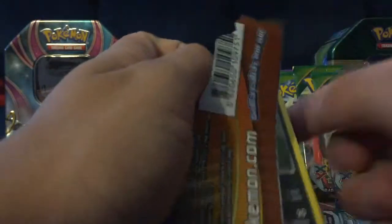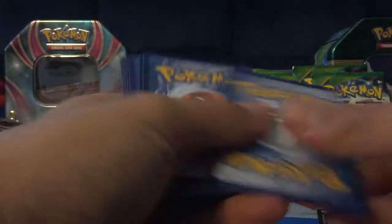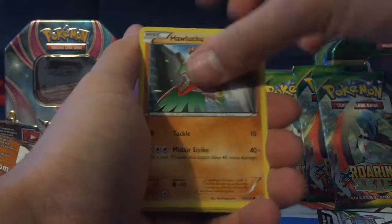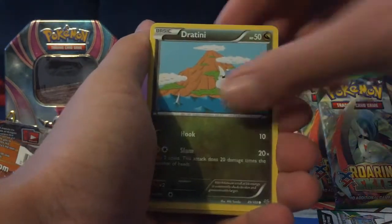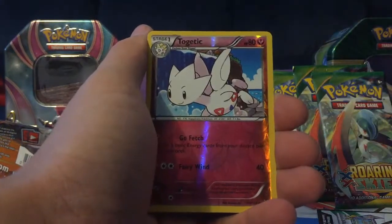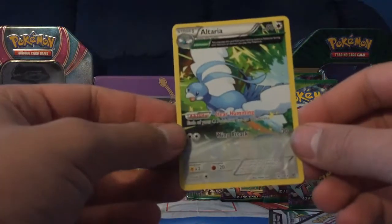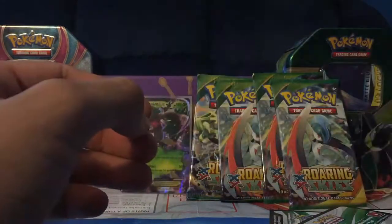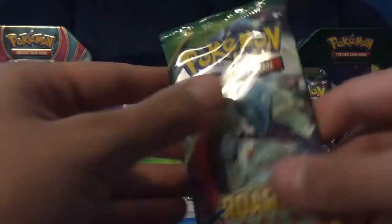Let's go onto this pack. I'm going to try to open these fairly quickly because I don't know when my battery is going to die. We have an Inkay, Wingull, Kalucha, Kaskun, Dratini, Alteria, Fletchender, Unpheasant, Telgedic Reverse, and our rare was Alteria Ancient Trait regular rare. So we have four packs left.